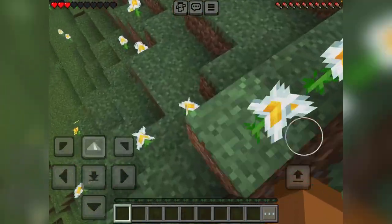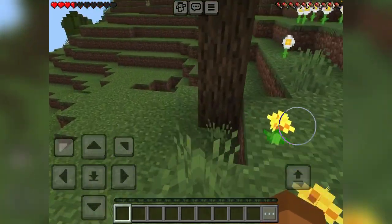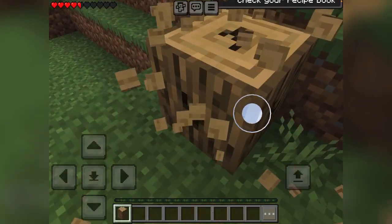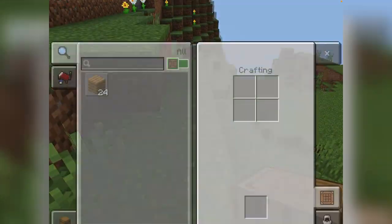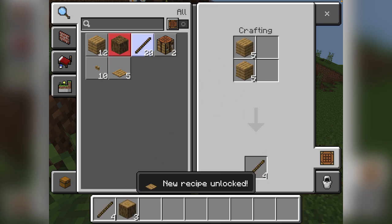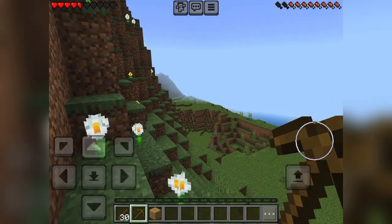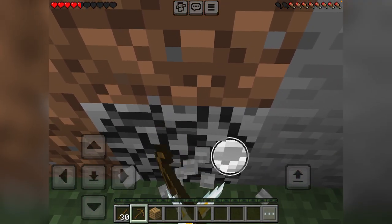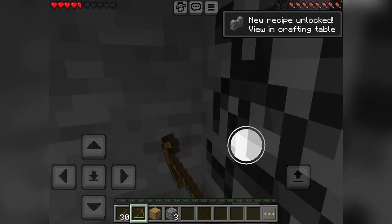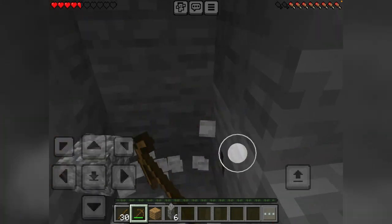We're gonna try and get a base, probably beat the Ender Dragon in episode two or three — probably like the second video or something. All right, let's make a crafting table, get some sticks. We're gonna get some stone, make a stone pickaxe. I'm gonna get about 17 to 20 stone because I saw from a tutorial...